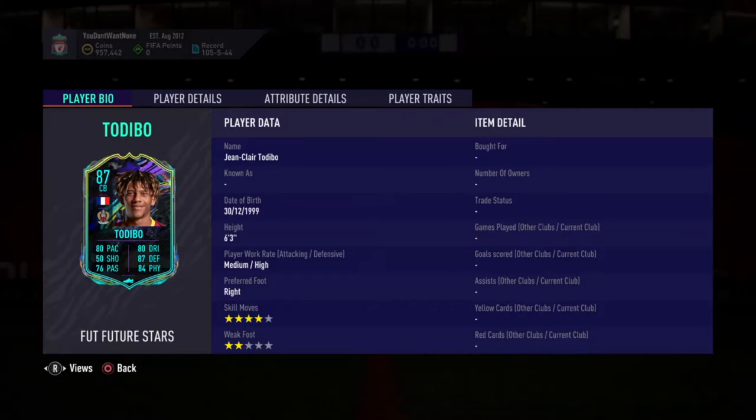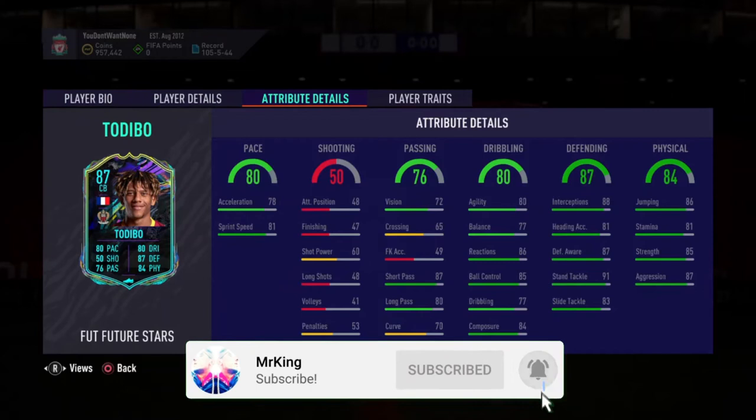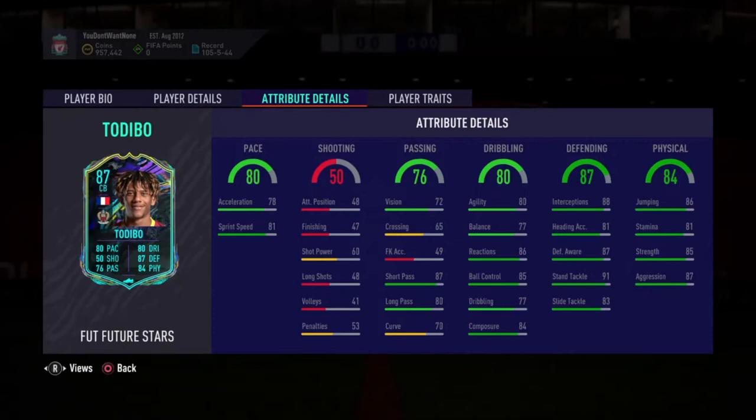I think this guy just looks absolutely insane — six foot three, high/medium workrates, he's even got four-star skill moves, then 80 agility for a center back, which is just absolutely amazing. Then he's got 91 tackling, 87 defensive awareness, 88 interceptions, 87 aggression. His passing for a center back is sensational.